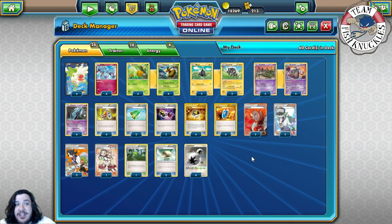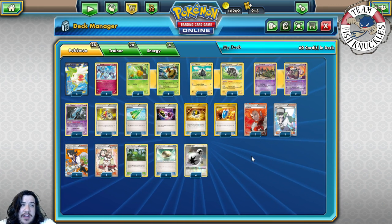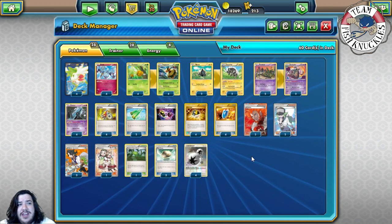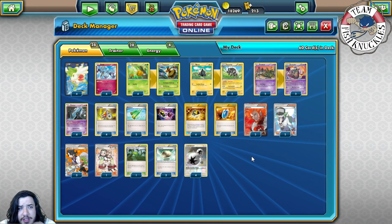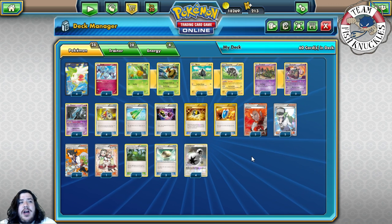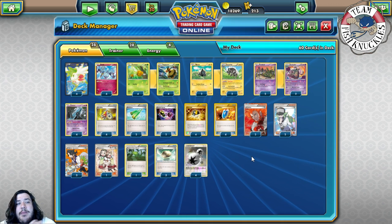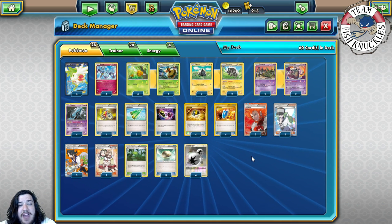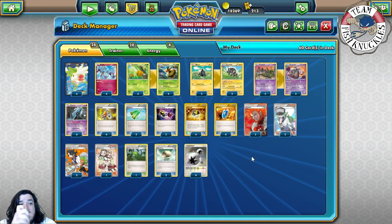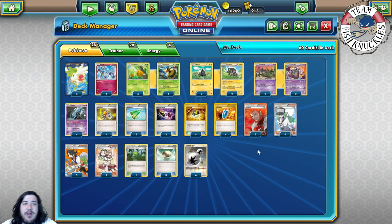This deck was talked about a lot at the start of the year but had died off, obviously because of Battle Compressor — where you can't discard your Pokémon anymore. But Alex did show it has a lot of potential in the Standard format. He did unfortunately get ninth and barely missed top eight, but if he had made top eight, I think he would have won the whole thing because there was a ton of Yveltal/Garbodor in the top eight, which is a fantastic matchup for this deck.